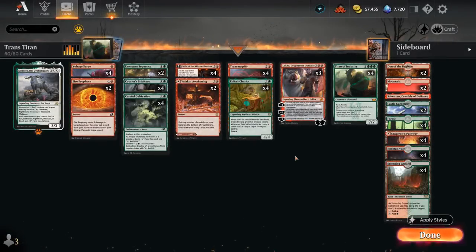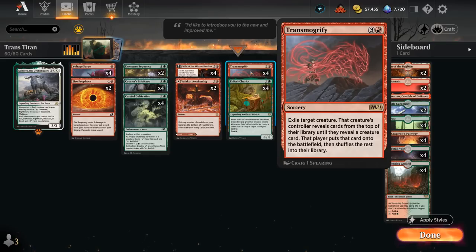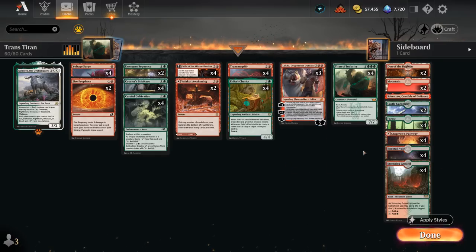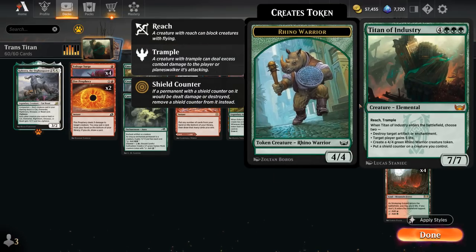Hello and welcome to another Explorer gameplay video. Today we're taking a look at a red-green Transmogrify deck whose goal is to use either Transmogrify or Luka's minus 2 ability on one of our many creature tokens. We don't have any actual creatures in the deck besides Titan of Industry, so we're guaranteed to hit it and put the powerful 7/7 elemental into play with Reach and Trample.